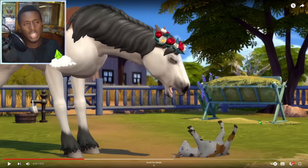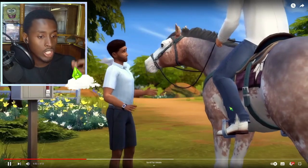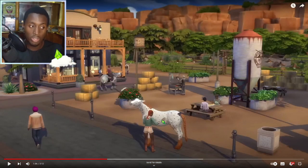We got llamas and cows in previous packs that didn't have a child form, and now we're getting baby animals. I would prefer if we had adult forms instead of baby forms, because it doesn't make sense to have baby goats that are never going to age. What happens to them — they just walk around completely immortal? That makes absolutely no sense. I do love that hay bale though — that's gonna make for great decoration. Also, the fact that we can paint our horses is a big win.